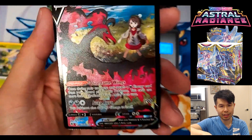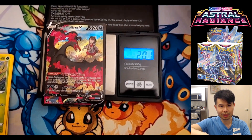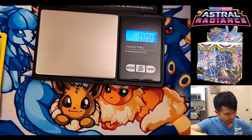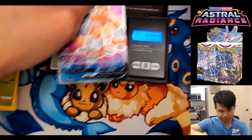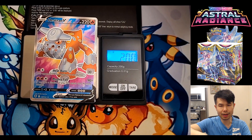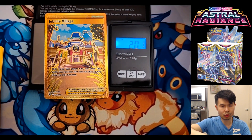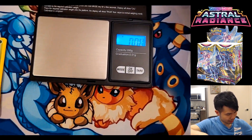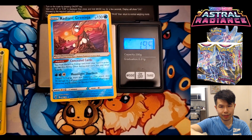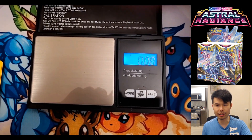Next we have trainer gallery with texture. Textured trainer gallery cards are a little lighter than the yellow-border smooth cards, but still at 2 grams — heavier than regular cards. The same applies to full-art textured cards: around 2 grams. The gold card is also 2 grams. So gold cards, full-art textured, and textured trainer gallery all weigh 2 grams. The radiant card comes in at 1.95 grams — still heavier than a regular non-foil.